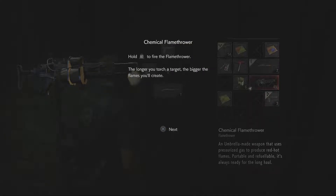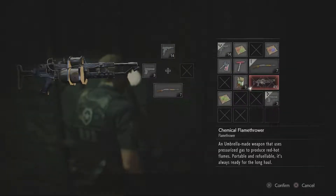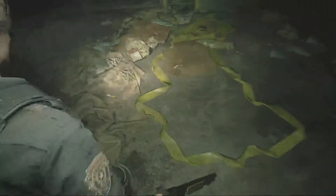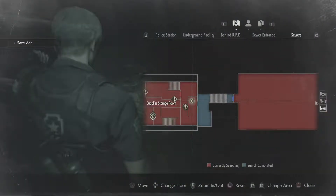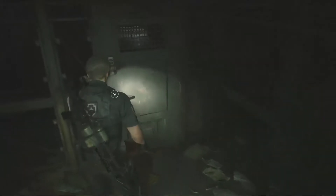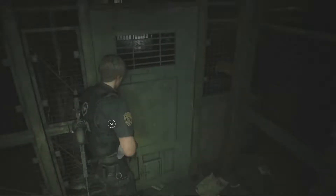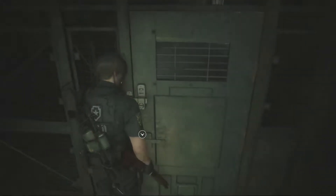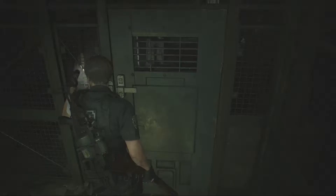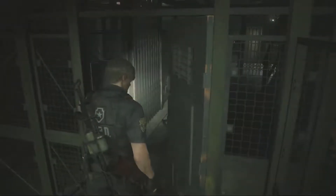Hold R2 to fire the flamethrower — the longer you torch a target, the bigger the flames you'll create. Excellent. Let me see what else is in here. I need to pick up those parts. What's this? Oh, I can unlock this now. You unlock it, Leon. Good god, Leon, use your head.